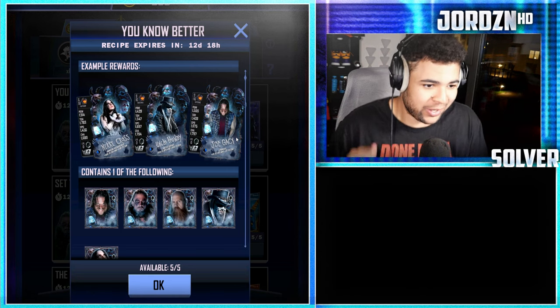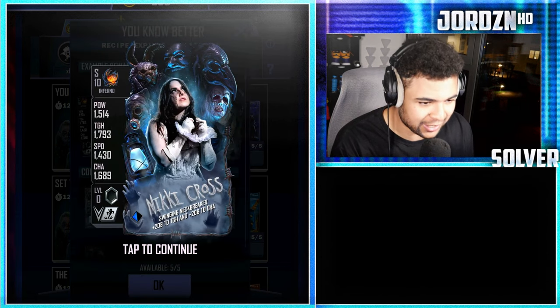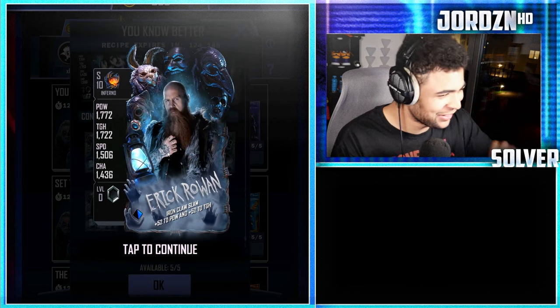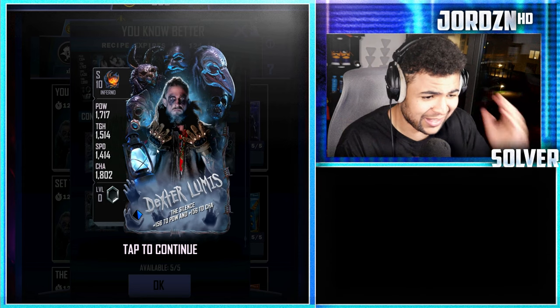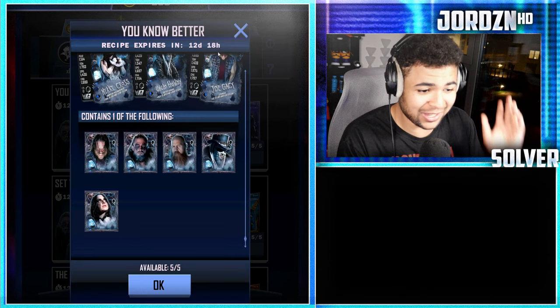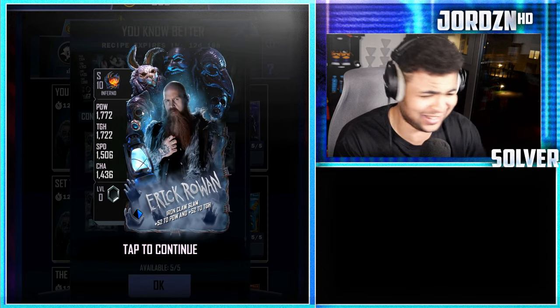This is so interesting. I want to go through the cards with you guys. You've got Uncle Howdy, you've got Nikki Cross, you've got Joe Gacy, you've also got Eric Rowan. I love the design of these cards — they're so cold. You've also got Dexter Loomis. We've already seen Joe Gacy and obviously Nikki Cross. Insane artwork again. Shout out to Ghost of Cat. These cards are amazing.